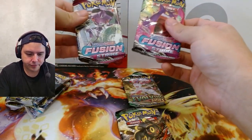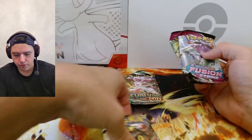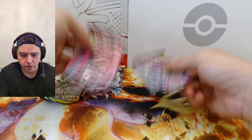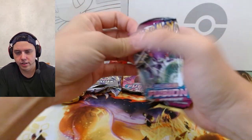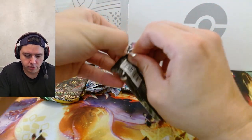How do I decide which ones I like, which ones I don't? We'll save the Evolving Skies for last, obviously. I guess we'll just start with Fusion Strike and go Brilliant Stars, Evolving Skies. Yeah, we'll see what we get.